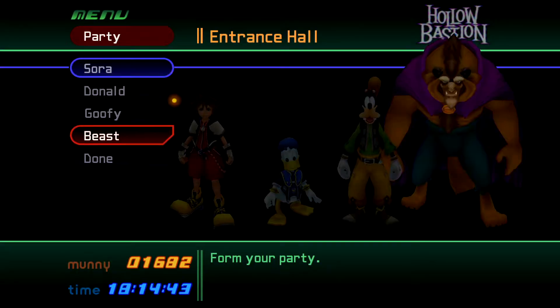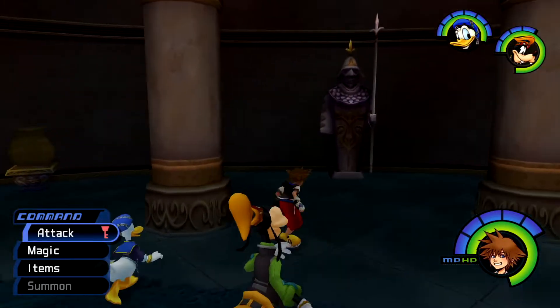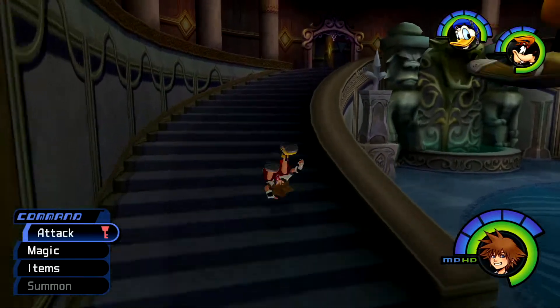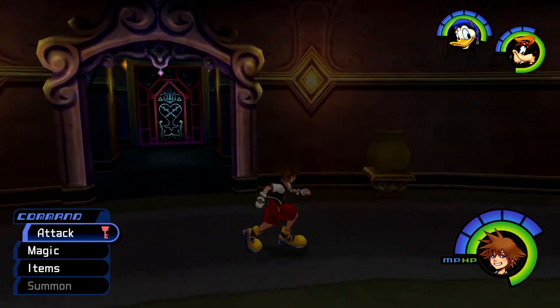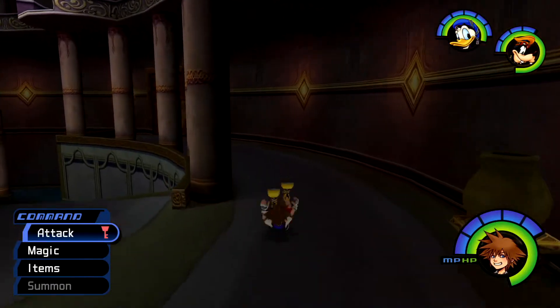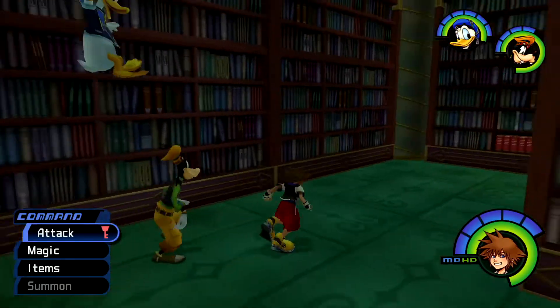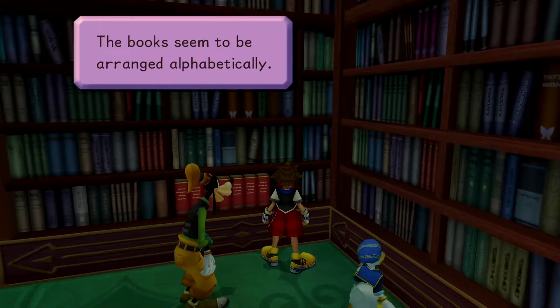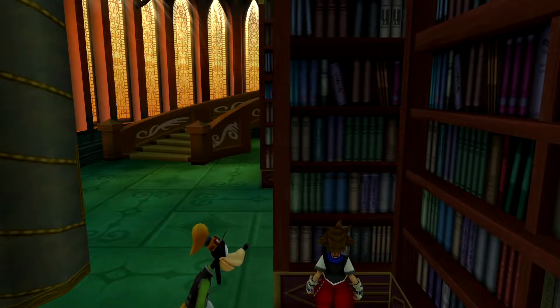We're gonna have to go back and grab some stuff, so I think we're gonna keep Donald and Goofy for right now just in case we run into trinity marks. Now we have the keyblade back, so that's good. We're going over here - this should be the library. A bibliotheca. Karma volume 8 - this book seems to be arranged alphabetically, this is the K shelf. Put Karma volume 8 in the shelf, and look at that, we opened the thing.